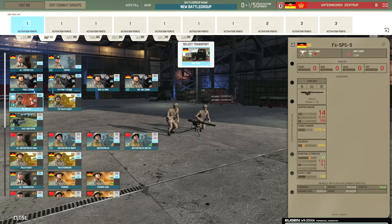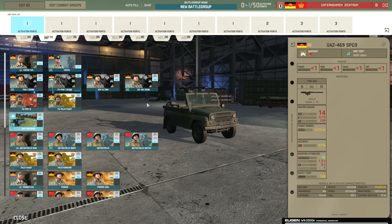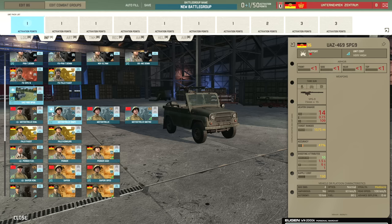Then we have the Fallschirmjäger SPG-9, which can be forward deployed with the 3,534 meter advanced deployment — a potentially great option for transport sniping early on. There's also the Fallschirmjäger Fargo, which can forward deploy but is not as good because the missile travel time doesn't allow transport sniping as well, though you'll get them into nice positions early on. Then there's the UAZ-469 SPG-9 with the resolute trait — that extra penetration is handy, and resolute basically stops suppression from lowering their accuracy.